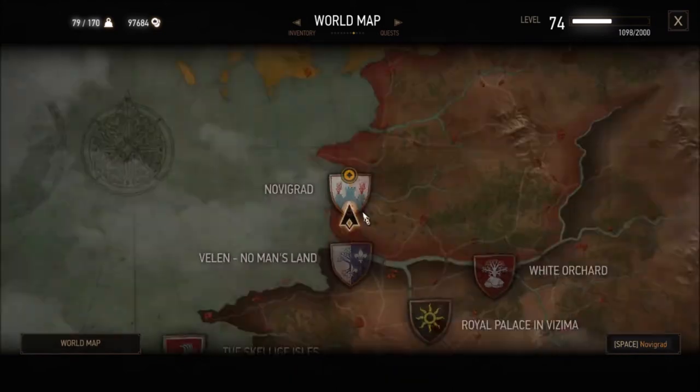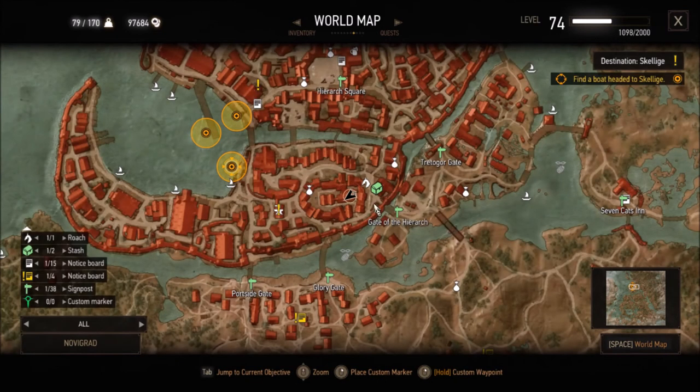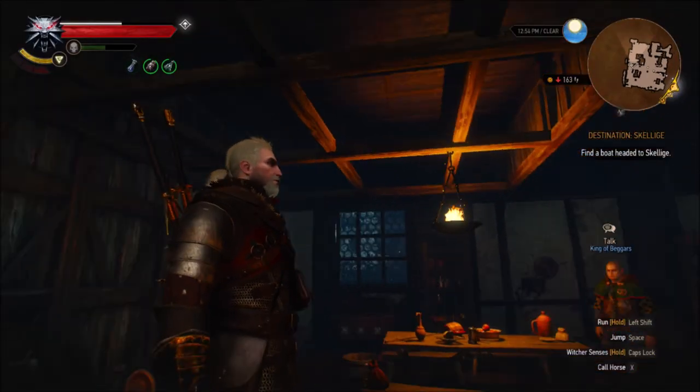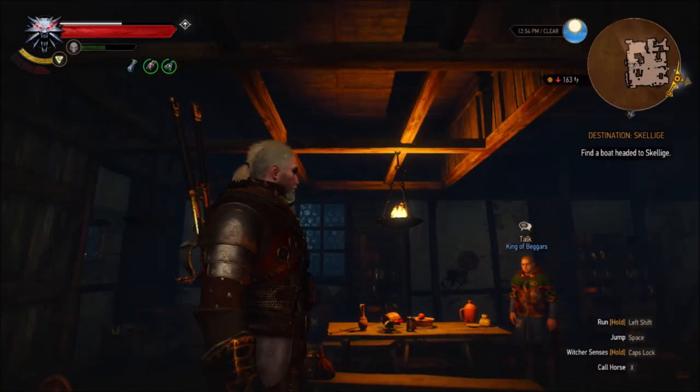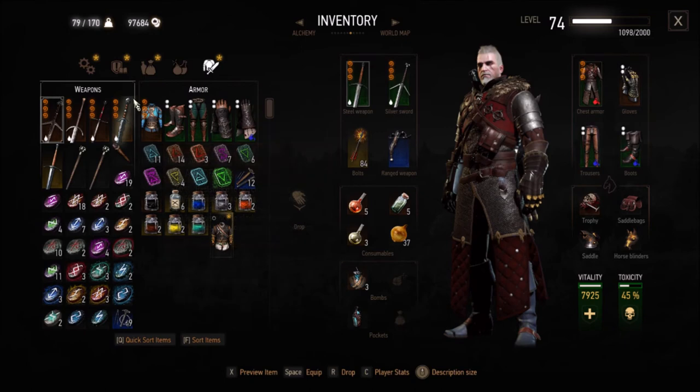So there we are, we're done. I'll show you the sword and the armor. Ethelrad is a really good silver sword. If you've not gotten the Griffin School gear yet, then you might want to use that as your silver sword.